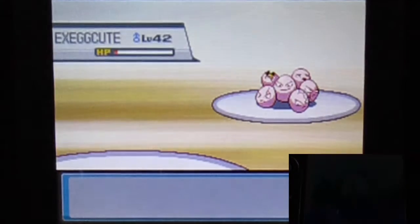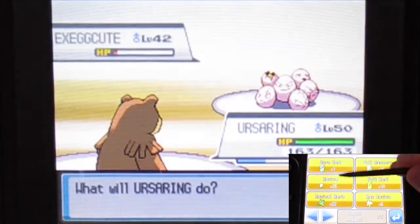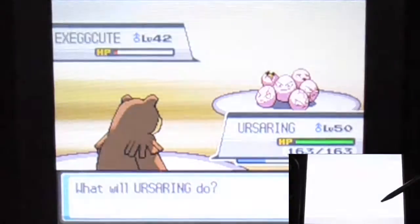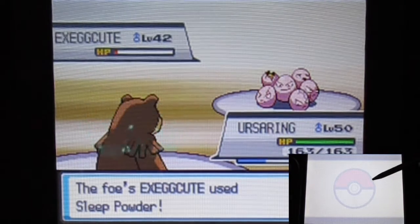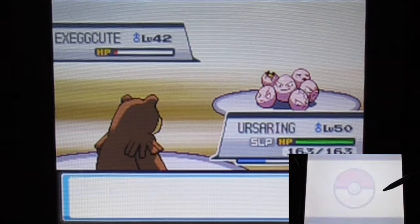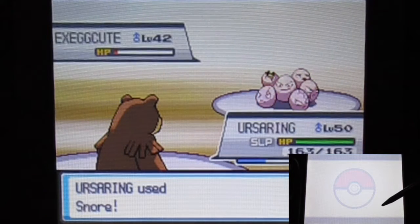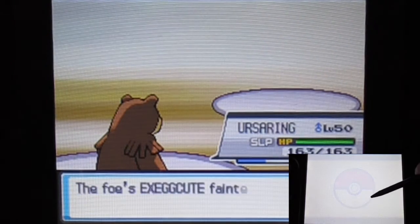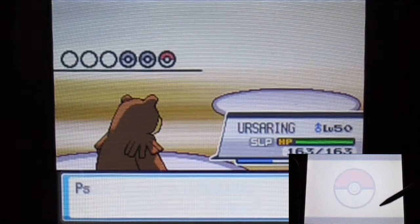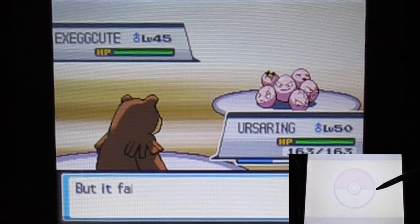My soul is going to revive Ledian for some HP. Kangaskhan could be a really good move soon. Why does it have Sleep Talk — oh, I have Snore! Yes, go to sleep. It also has Snore — yes! I cannot believe I forgot that my soul also learned that move. Good job! Keep doing this — use Snore again.